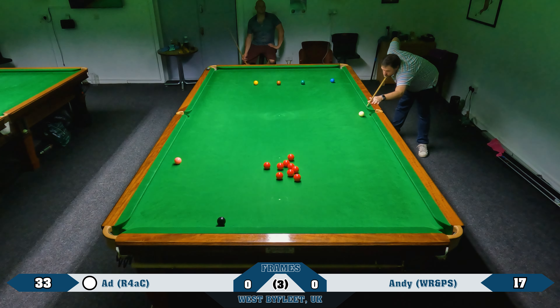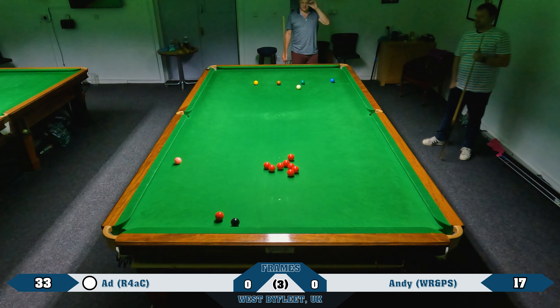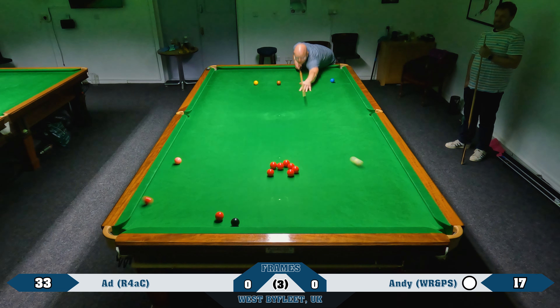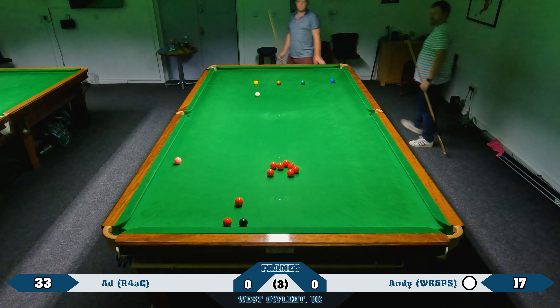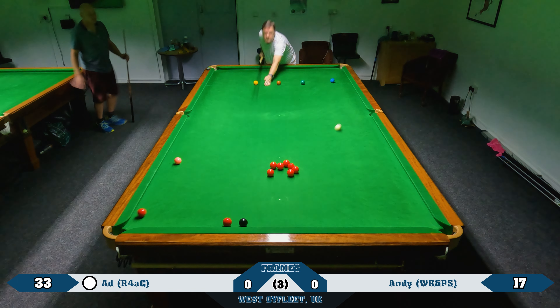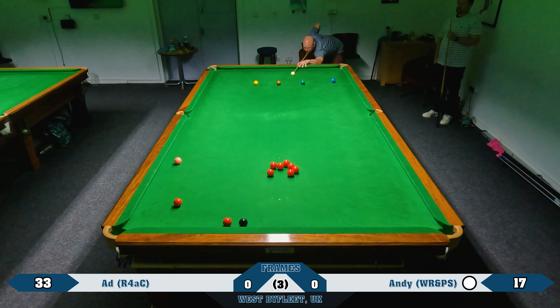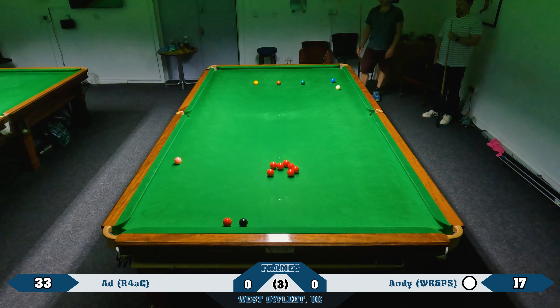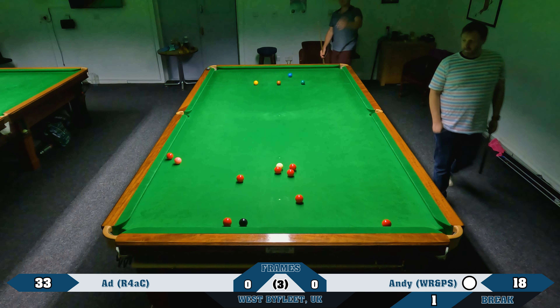It's a shot to nothing here, trying to get this little bottom red out towards the corner pocket, but I don't get anywhere near the pot — because I undercut it the cue ball comes further down the table from the baulk area than I'd like. Andy plays a pretty good safety, just slightly overhit, ending up in the middle of the table. The reds are all pretty safe so I play a safety shot, just about avoiding the pack, and I'm pretty happy with that one although I have left a red to the left corner.